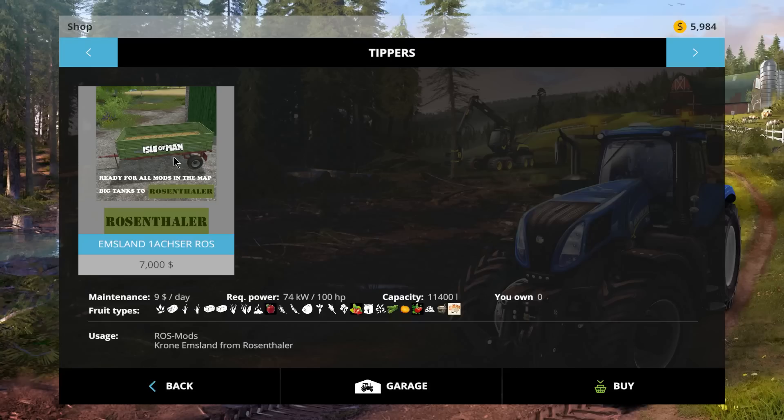There's a little tiny tipper with Isle of Man sitting on the side there. Check out all the fruit types - look at this. I like how some of them are colored in too, that's really cool. 11,400 - doesn't hold too much, but that's kind of neat, I like that.